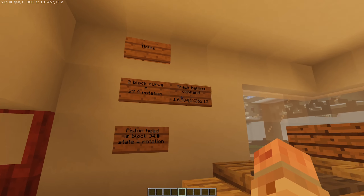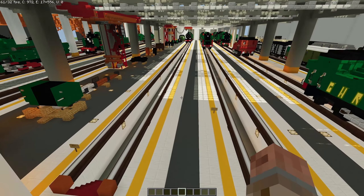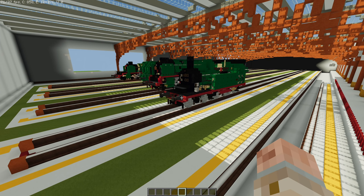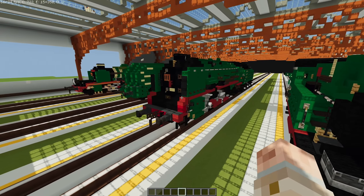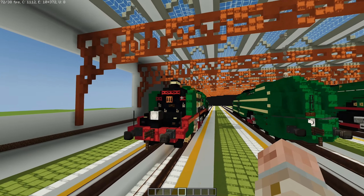We have a few commands here that we rarely use. We did type 98 yesterday, then type 16, and then we have type 1. For some reason she's not in the map yet - probably because we took her out to update. This is the new updated engine. Then we have type 12 and type 10. Type 1 is the upgraded version of type 10.